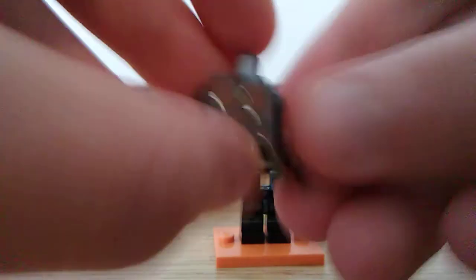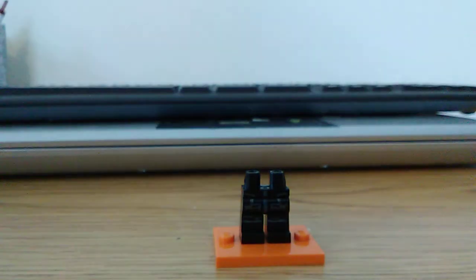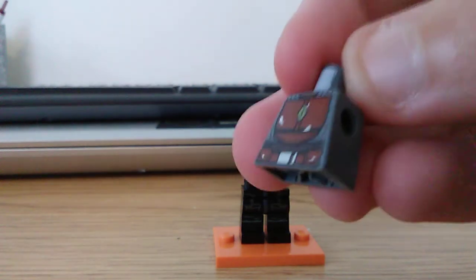For the torso, I'm going with the Brown Mandalorian, but reversed. We just need the torso — we can just pop the arms off. Be careful, because the brown cracks easily, as we all know.